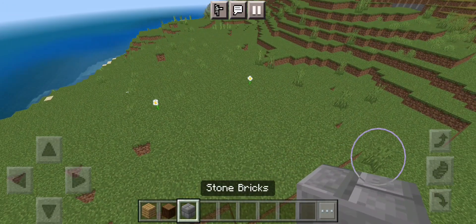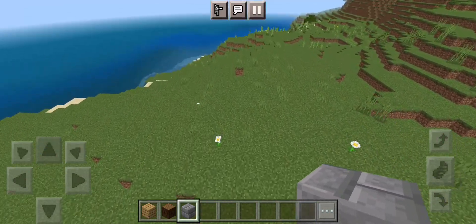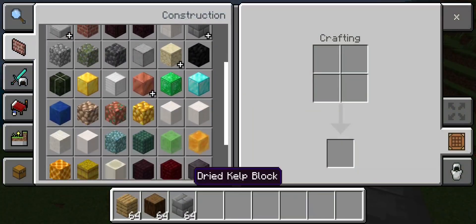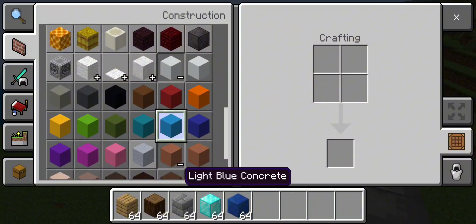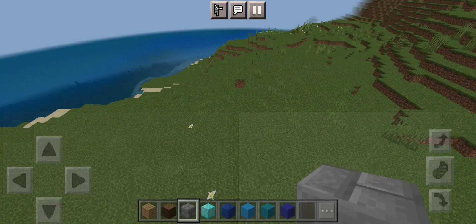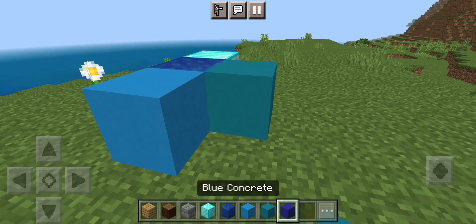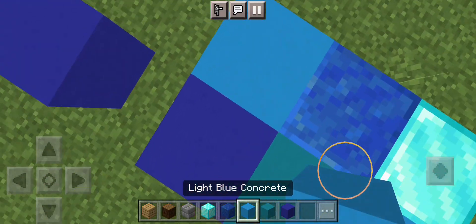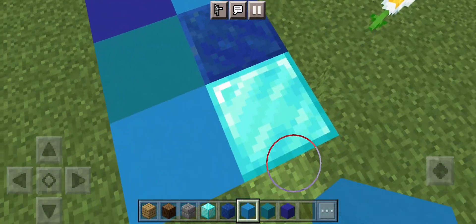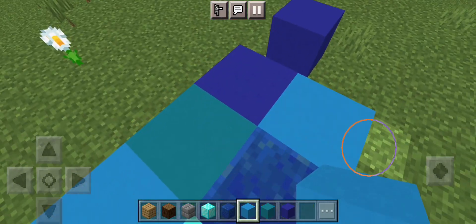If you have some ideas on colors you want for your base, you can always make a color palette. These are basically just a small area where you set up blocks you want in your build and see which ones match together — like these two match, these two match, and the diamond block kind of matches with the lighter blues. That type of thing.